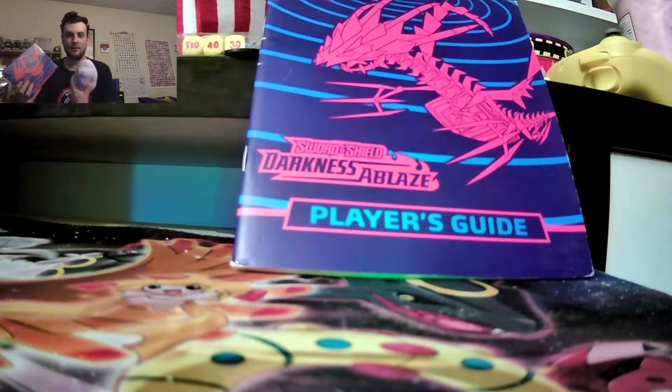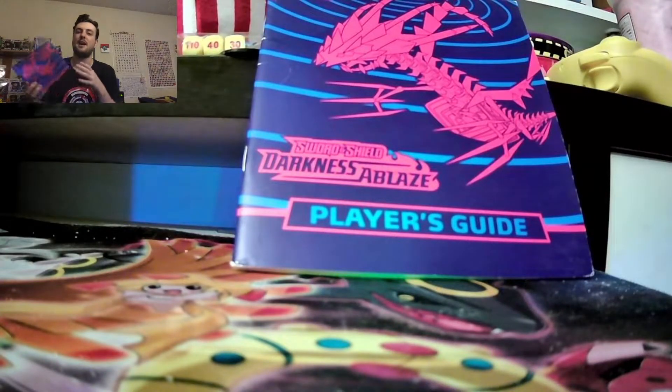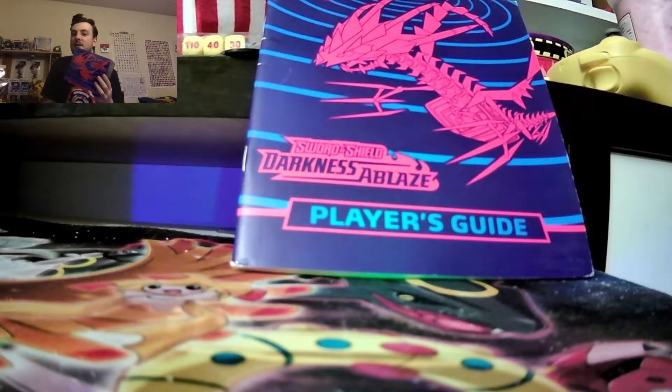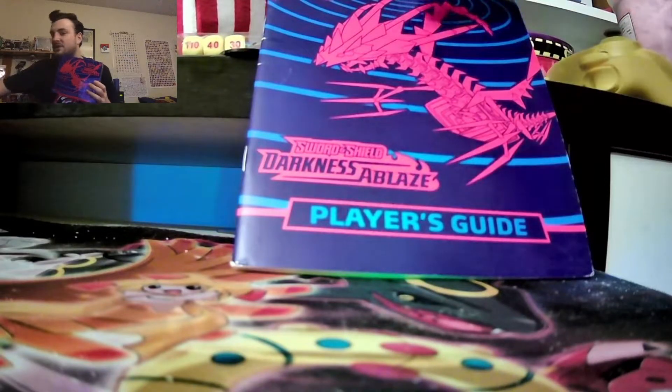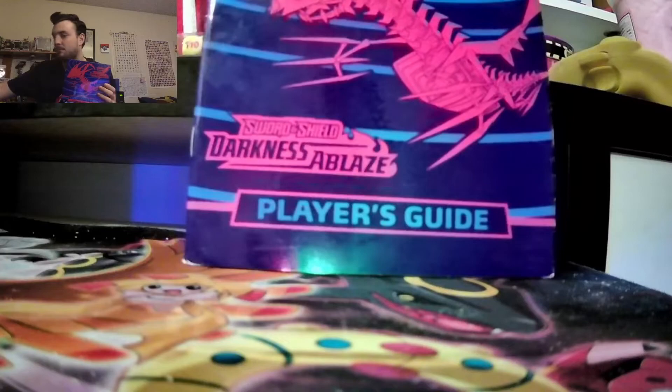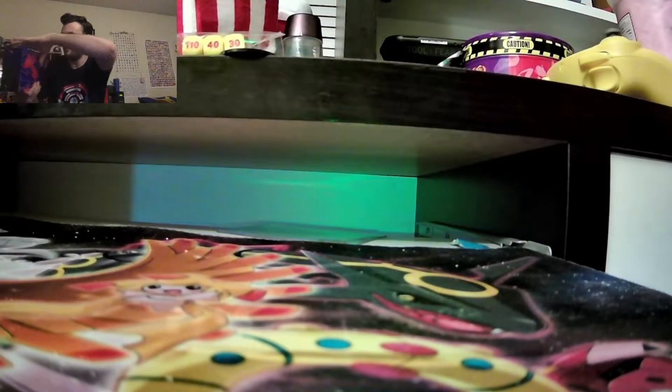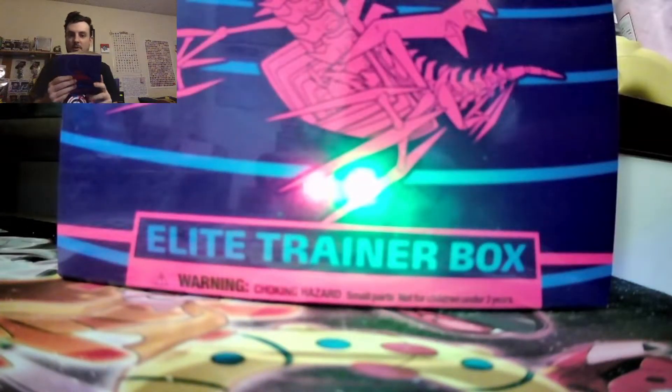You know what, ditto — this is kind of a stretch because I was going to keep this in my sealed collection, but I have to look for the Charizard. Oh my god, I can't believe I'm opening this right now. This is an ETB of the reprint of Darkness Ablaze. I have the check lane thing right here. I'm actually going to look through it. Check lane blister time.